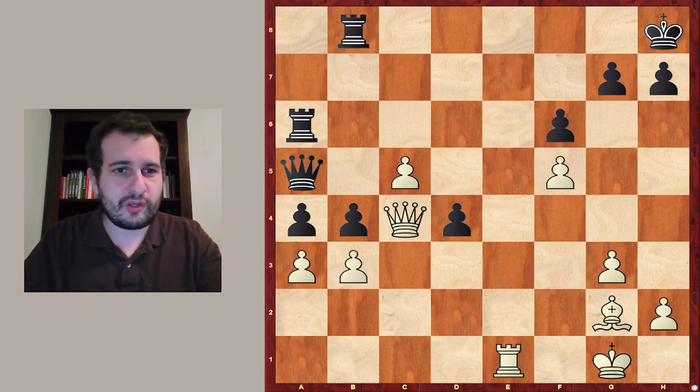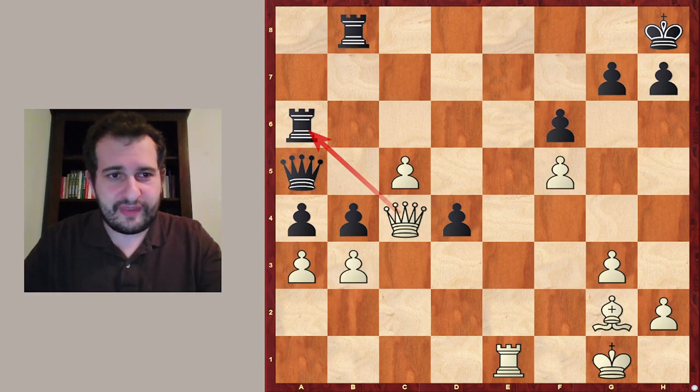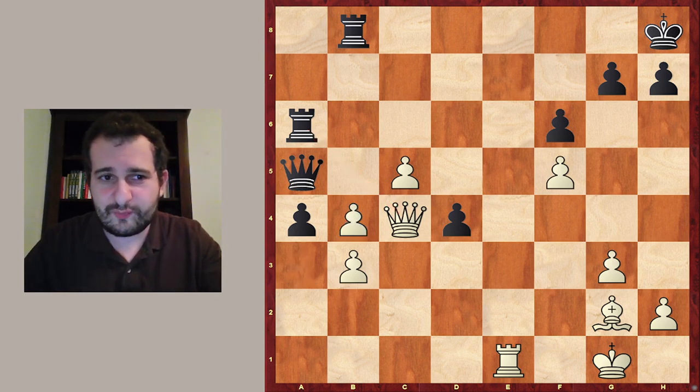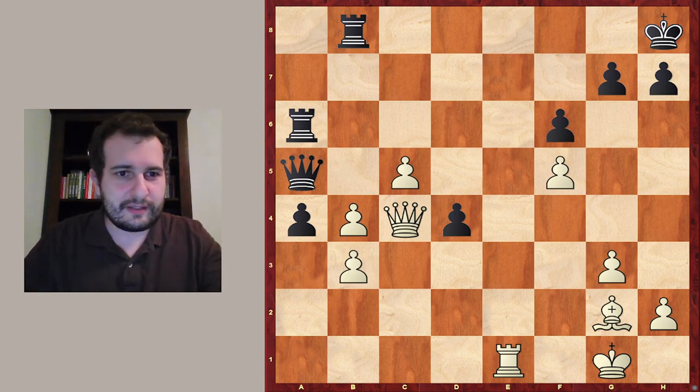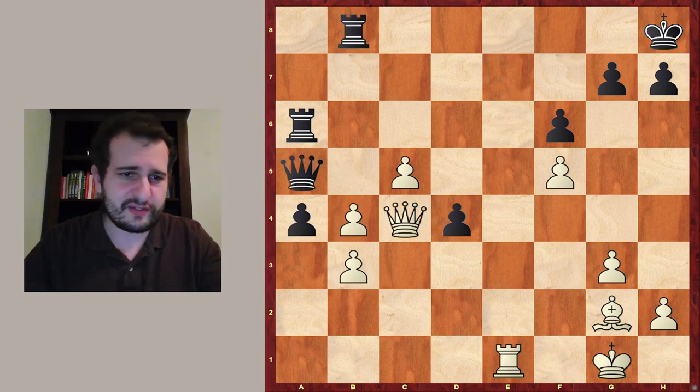So what can be an alternative? If you take a look at two factors — namely the back rank and this weakly protected rook — you might realize that there is something very concrete. It's queen takes b4, and this move forced the resignation of black. But why? Let's see what happens after queen takes b4. The queen side is exchanged and then follows the back rank mate. So this is not working.